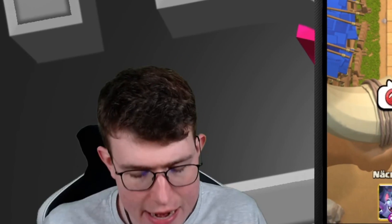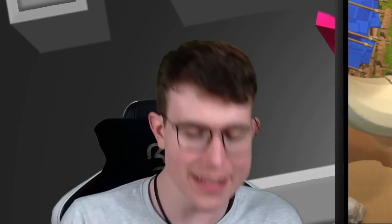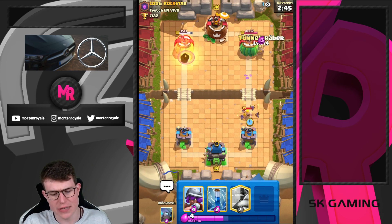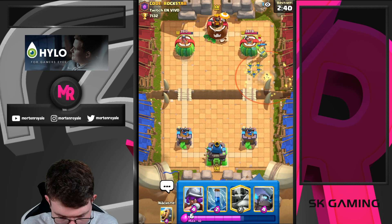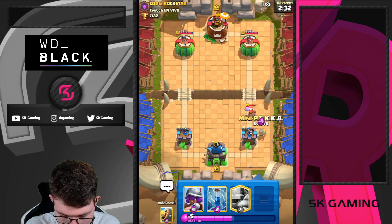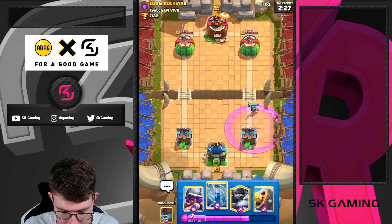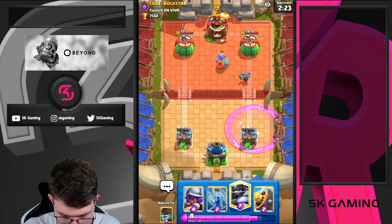Here we go guys, next game against Rockstar. I'm going for my Wallbreaker at the bridge. He just drops a Barrel on one side. I'm going to support the Bats with Miner — even if it's a tower with more HP, I just don't want to let the Bats go away. I'm going to drop my Mini Pekka on top of that. Let's see if he goes in Balloon — no, he doesn't. Maybe he didn't have it in cycle. Mini Pekka is coming down. He most likely just goes in for Spola. Yep, exactly.